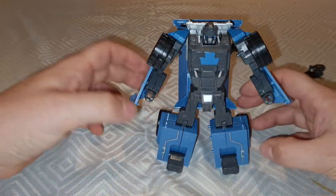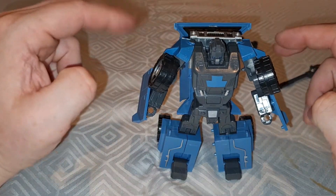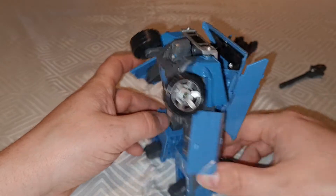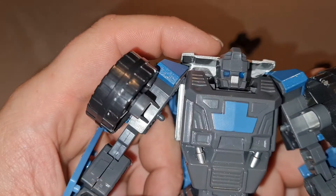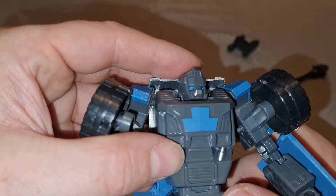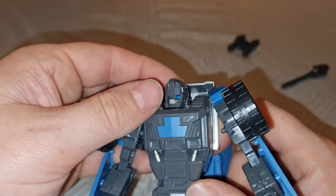This is Swindle in robot mode. Yeah, it's sad. Head's okay — quite a big forehead on him, but it's not bad. Head is just on a swivel. Looks very much like the Onslaught figure, but I'll do a comparison on all the robot modes when we do the last one.